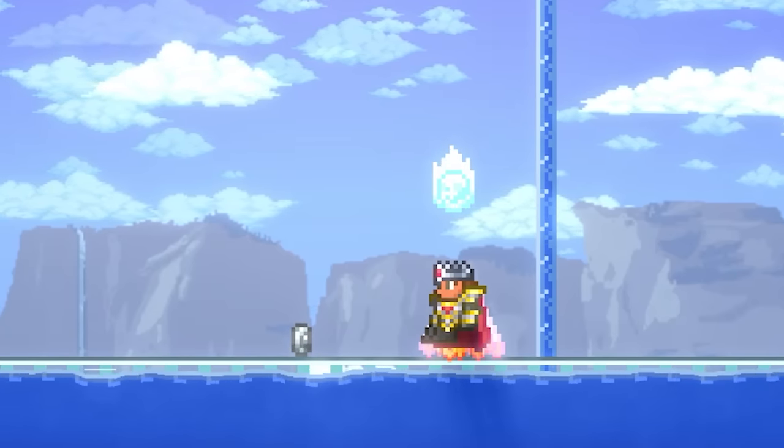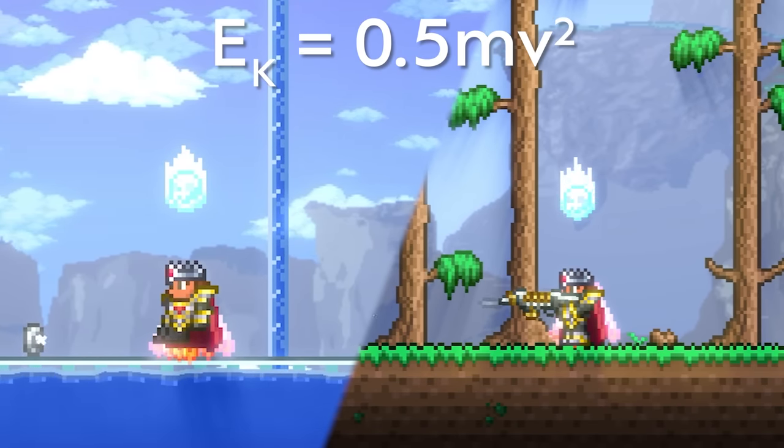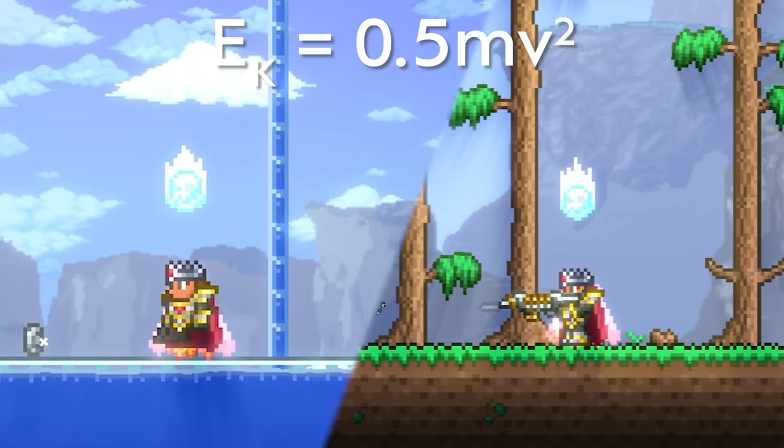Thankfully, unlike bullets, it's actually possible to calculate the weight of a platinum coin as well as its speed, and therefore we can calculate how much energy it has. And let's just say that it's a bit more than you might expect.